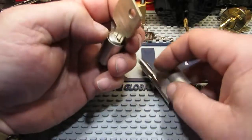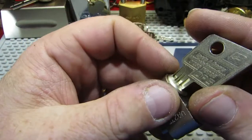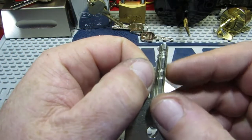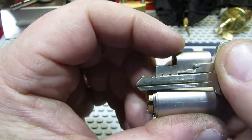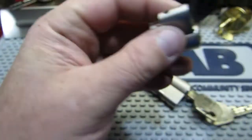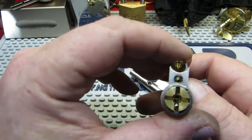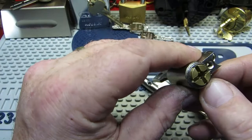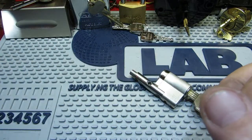Next we have a couple of EVVAs. This one is a DPS — these are sidebars with extra bits on the side which I think are just key control. Nothing special on the bitting, and I have opened this one once but just the once, and it's kept me out ever since. I think these also have trap pins in them — basically a couple of sidebars in there to get around.